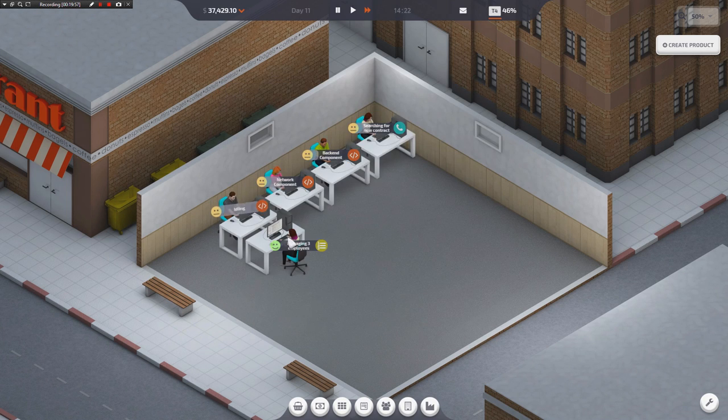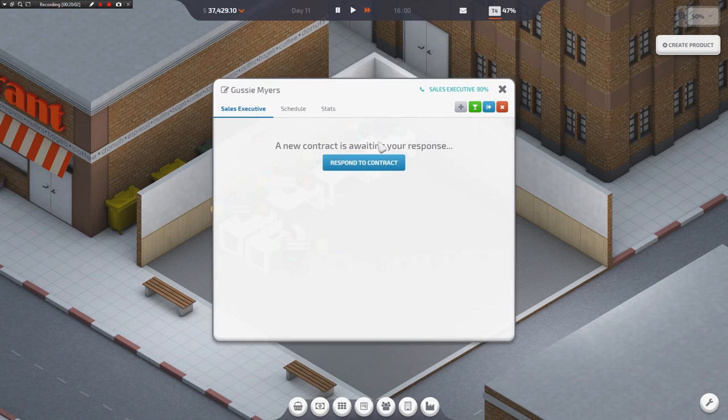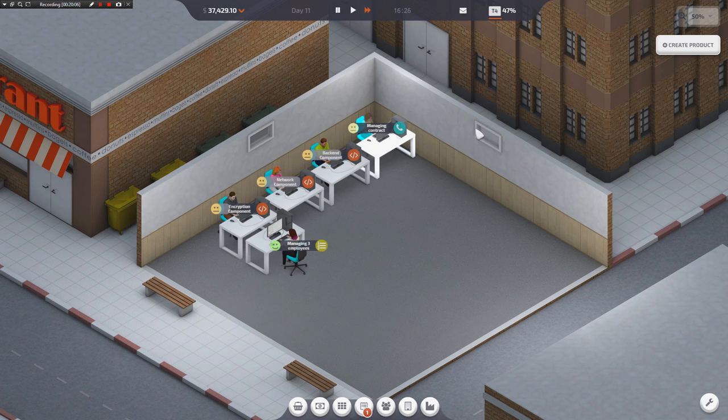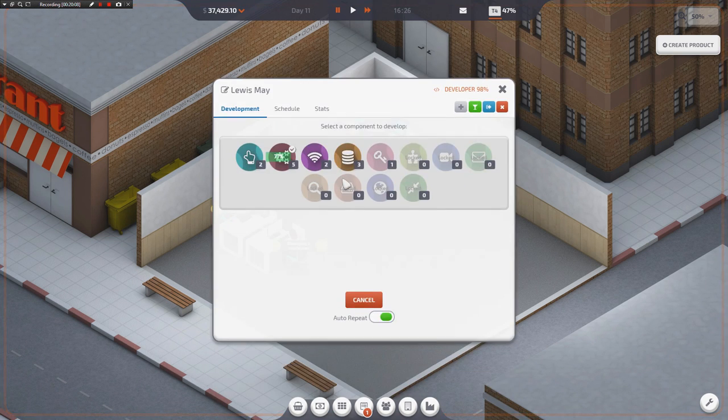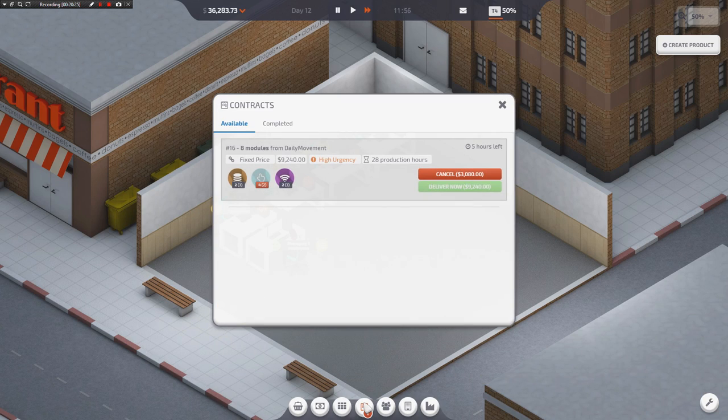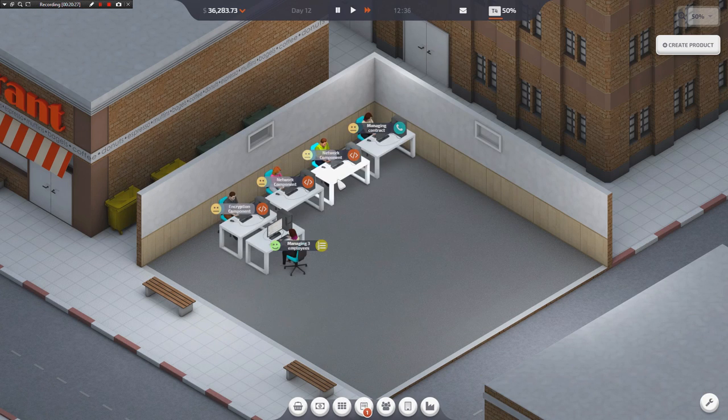As soon as people get these contracts done and we start getting a little bit of money, I'm going to send everybody on vacation for three days. Setting people on vacation has the function of resetting their mood — their mood gets better when you do that. So I need network components — you've got a network component, scratch that backend that you're working on right now. And that's what you're hired to do here, programmer — just sit around and scratch. Code Monkey, make network component. We might be a little late on this one — we've got five hours left, I don't know if he's going to get his done because of his mood penalty.